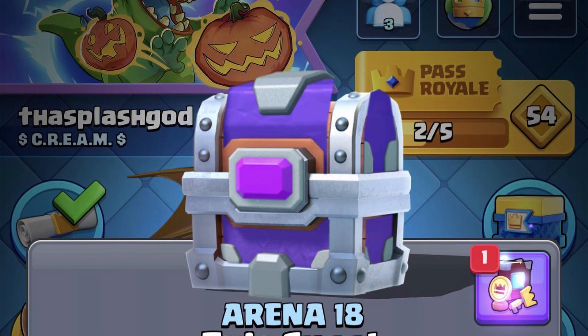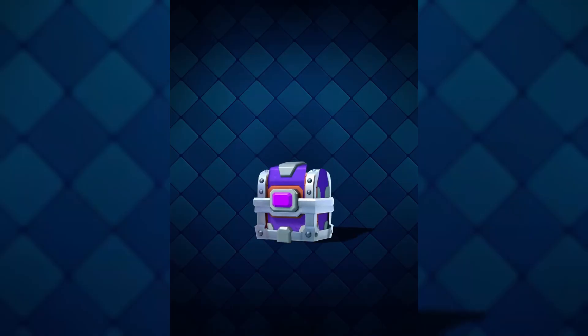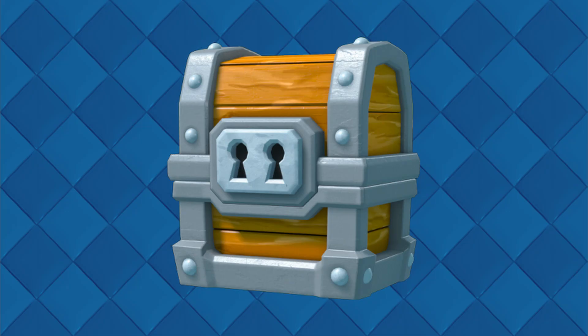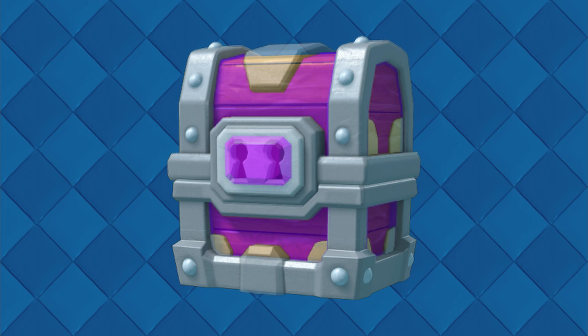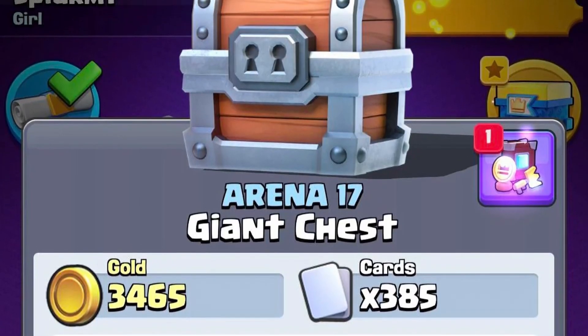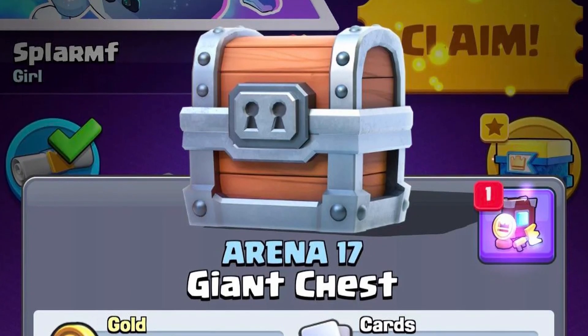The newest Clash Royale update looks like it might have broken the epic chest. If you've gotten an epic chest recently, you may have noticed that it looks pretty bugged. This is because the epic chest texture was actually put over the original giant chest, and since the giant chest design was recently changed, it looks like the dev team forgot about this.